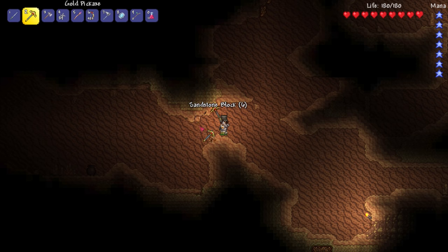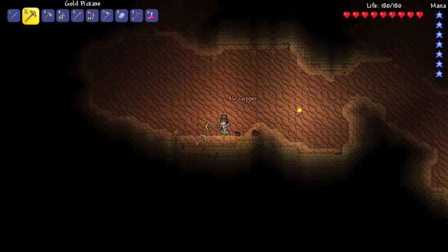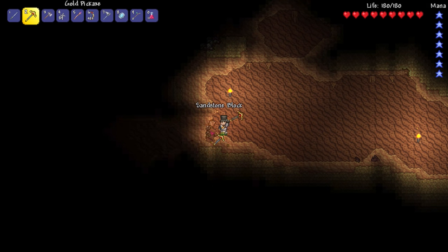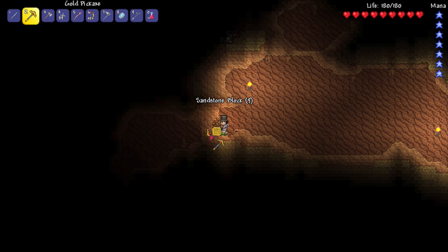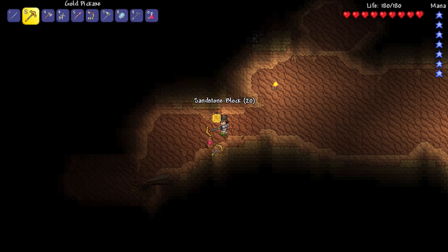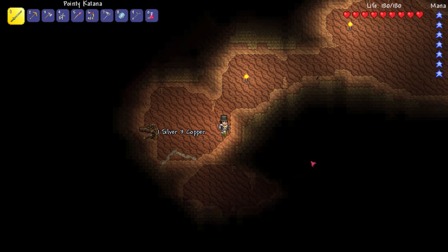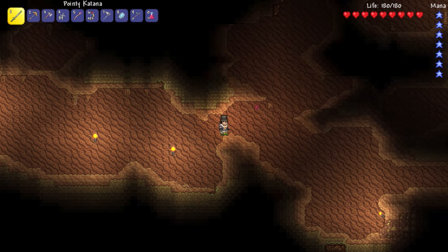Definitely want to come back here in the future if we have a crimtane pickaxe. There's a little bit of iron, and I think there's a cave over there — look, I saw it. I don't want to mine too much more, I just wanted to see what was in this pit. There's a flying critter. I think we've answered the question. Let's place some torches so I can find this spot later, and head back up.